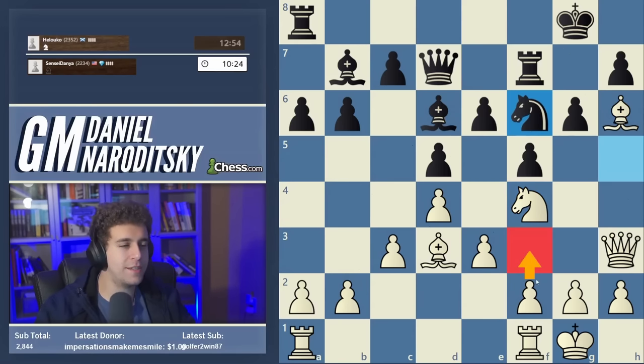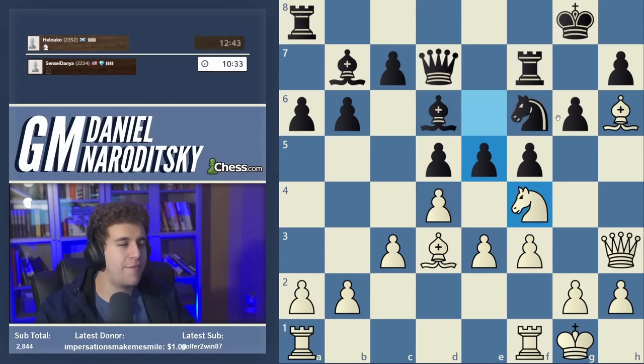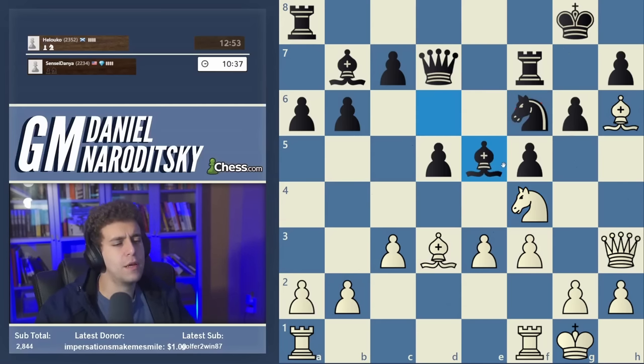F3 is more or less a no-brainer — we have to restrict the knight on f6. The problem is black can now counter-strike in the center with e5, basically forcing us to trade our d4 pawn. Moving the knight from f4 would make very little sense — we just made all this effort to put it there. So let's take. The pawn is no longer on d4, which is mostly bad, but there is one good byproduct.